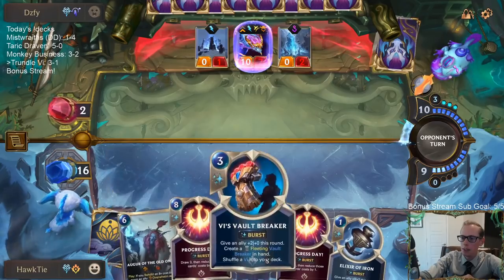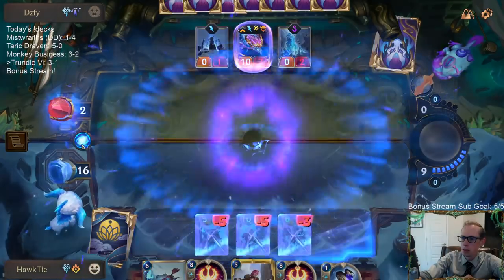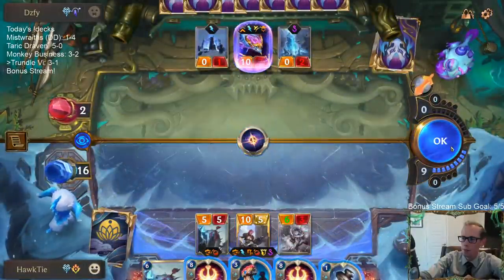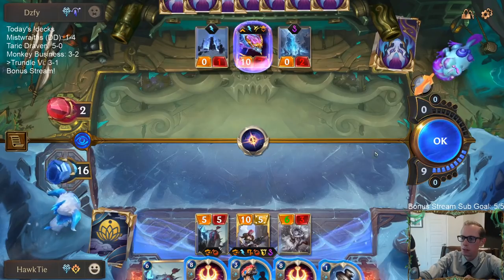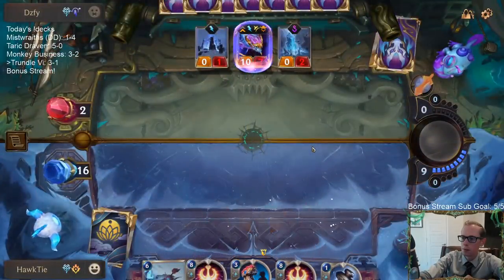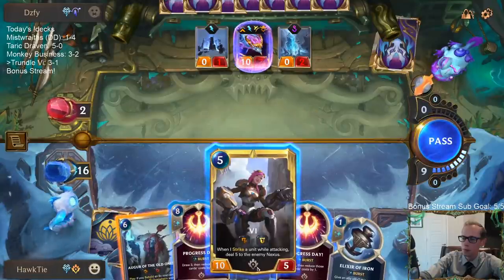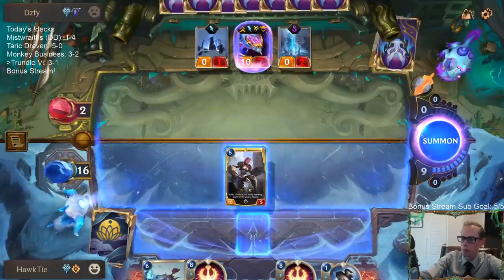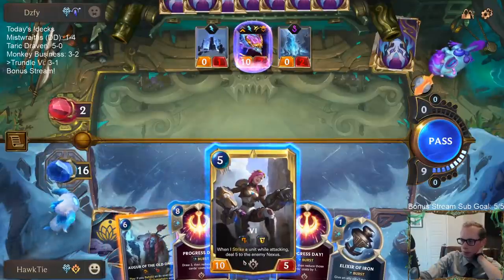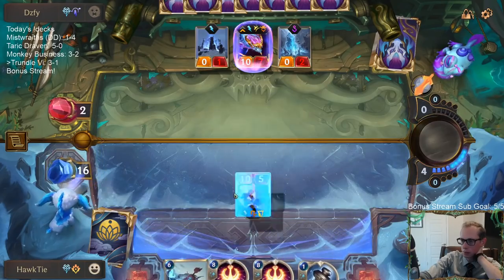Unfortunately Vi plus Augur is 11 mana — so if this Vi dies... I guess 15 damage kills my stuff.